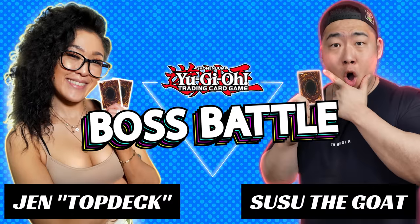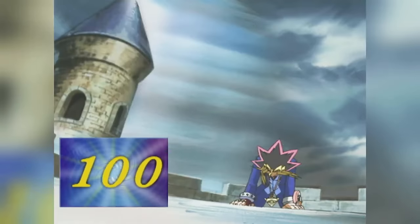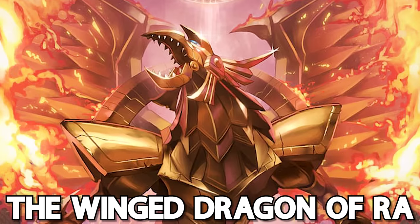Welcome to the Yu-Gi-Oh! Boss Battle! Part 2 of Gods vs. Sacred Beasts. Here are the rules: you must summon and reduce your opponent's life points to zero with your boss monster. Other than that, you lose. Today, I am playing Hamon, the Lord of Striking Thunder, and my boss monster is the Winged Dragon of Ra.